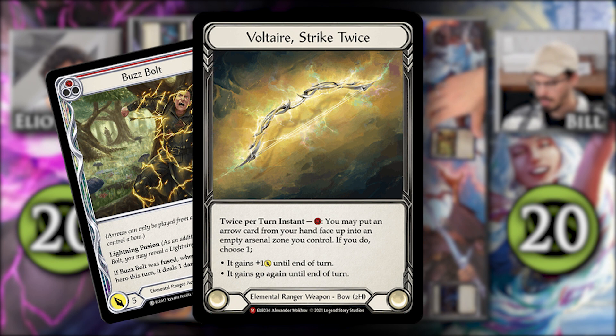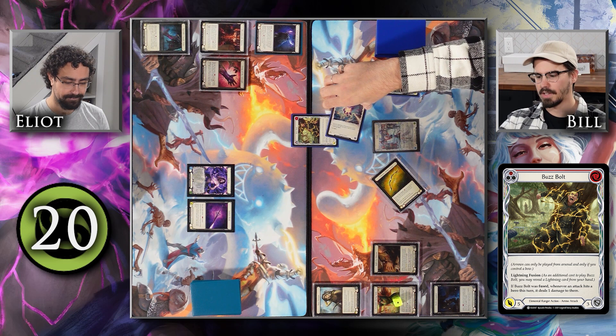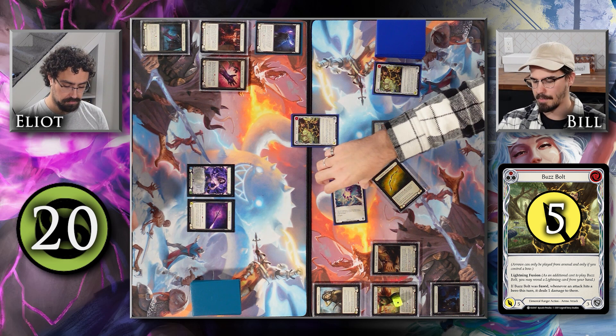I'm going to activate this Voltaire to put this Buzzbolt into my arsenal. I'm going to pitch this yellow Buzzbolt in order to pay for that. And then I'm going to use my floating resource to attack you with this Buzzbolt, fusing it with this Weave Lightning for 5, and because it was fused, whenever an attack hits a hero this turn it deals 1 damage to them. It is a red Buzzbolt.